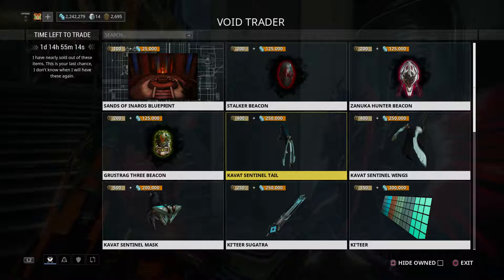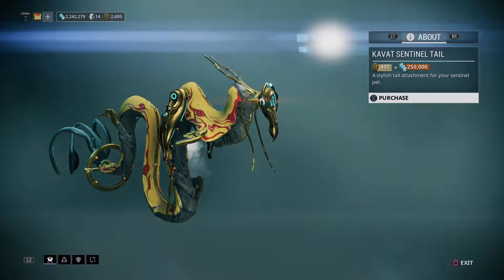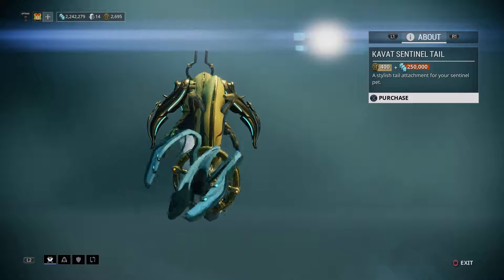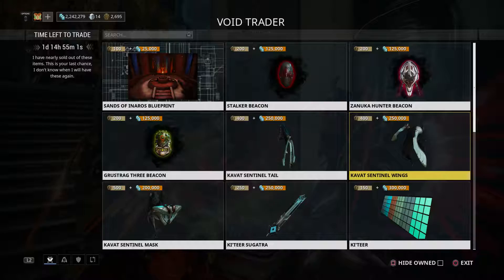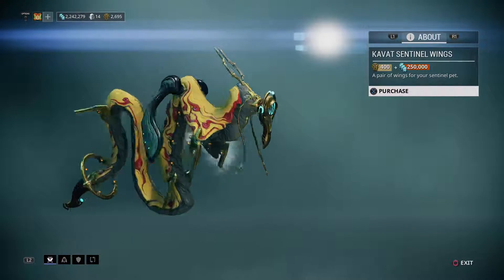The Kabat Sentinel tail might be good — wait, it's Sentinel, not an actual Kabat. That looks weird. I'm not sure if that's good or not. Maybe if I can color it. Kabat Sentinel Wing — let's see how that looks. Looks ugly.